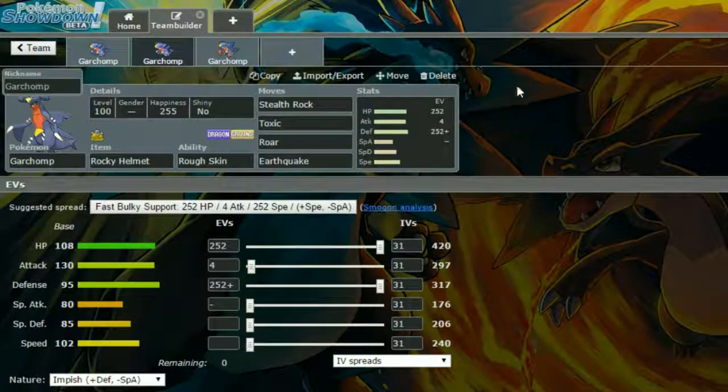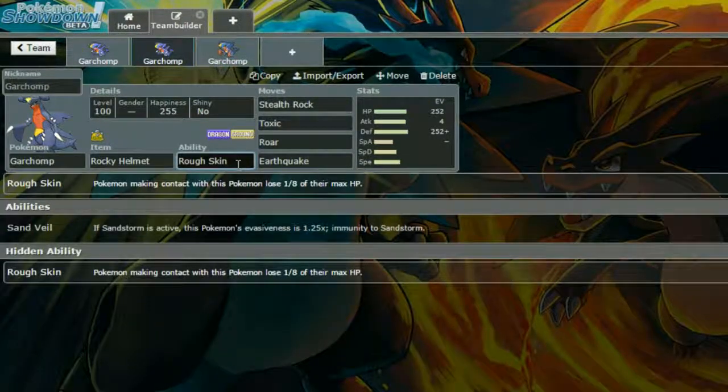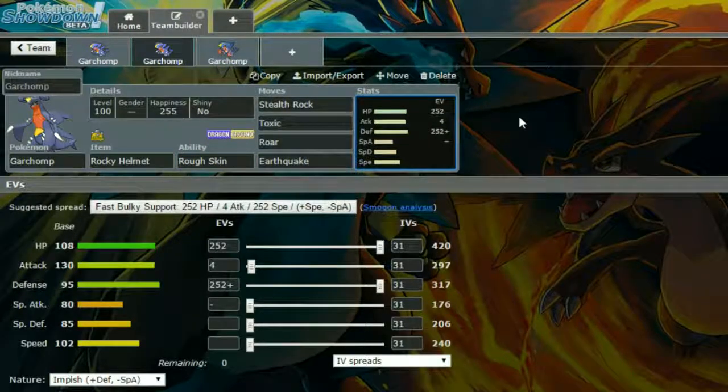For the second set, we have a Rocky Helmet Rough Skin Garchomp, which I think a lot of people do run. Rocky Helmet takes an eighth of the opponent's HP if you're hit by a contact move, and Rough Skin takes another eighth — so that's a quarter of their HP every time they hit you with a contact attack. If they have all attacking contact moves, you're going to deal quite a lot of chip damage.